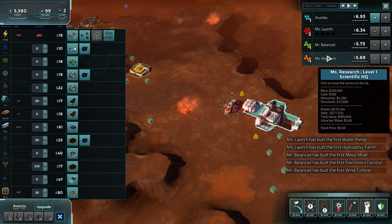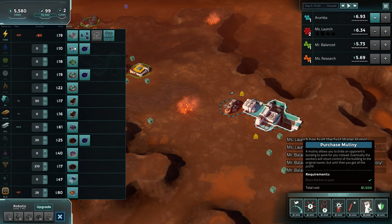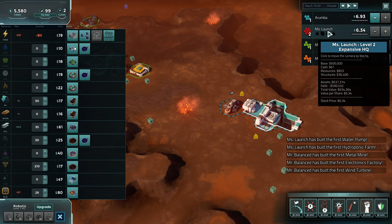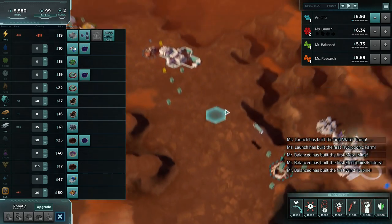Mutiny is only 60 seconds if you target someone who is scientific, because they have 50% immunity to it. So we're probably not going to do a lot of Mutinies unless we're targeting Mrs. Launch. The Goon Squad will protect a tile from enemy sabotage - if targeted, you will capture the sabotage for yourself. Very good to play defensively from my experience.